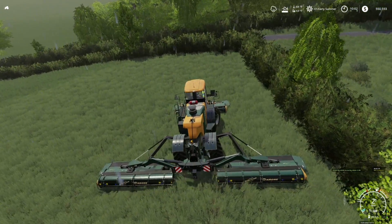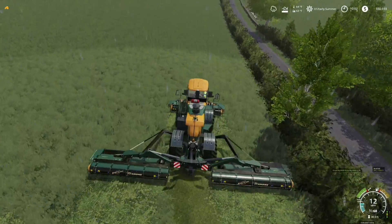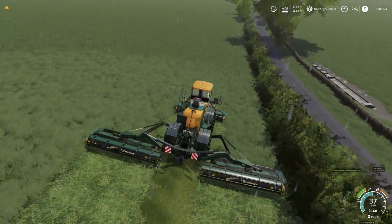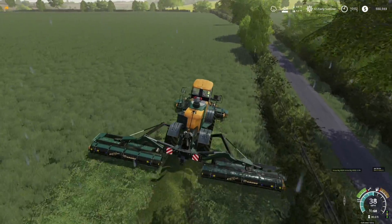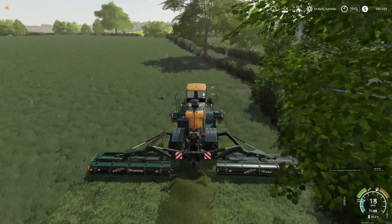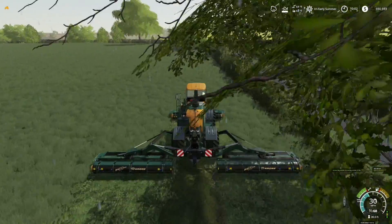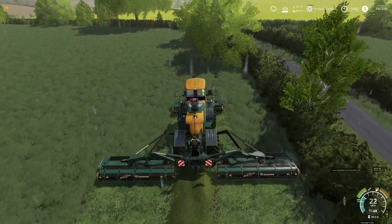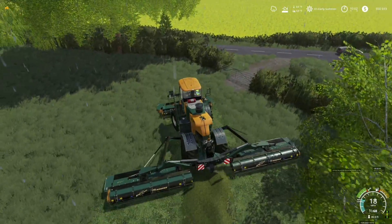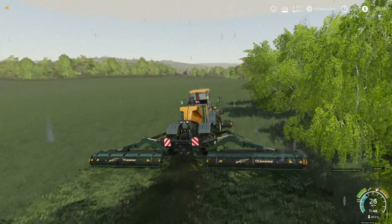That's why we've got the KRONE Big M. The version I've got is kind of old — I think it's about a year old, probably more. I was using this off-screen on Peterville, which should give you an idea of how old this mod is. We're just rocking through getting this grass up. We'll come back and pick it all up — it'll turn into either silage or hay. I believe the first pass will be silage, the second pass hay.